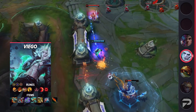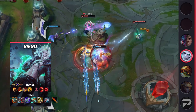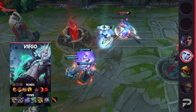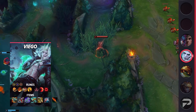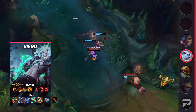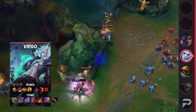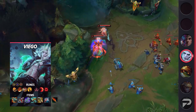For runes, you want Conqueror, Triumph, Alacrity or Tenacity, Coup de Gras, Sudden Impact, and Ravenous Hunter, with stat runes being Attack Speed, Adaptive Force, and Armor. For your items, start with Emberknife and then build into Kraken Slayer, Steelcaps or Merc Treads, and Blade of the Ruined King. After that your item choices vary depending on the game — if you want to go full carry, grab Collector, Infinity Edge, and Lord Dominik's Regards to be a true glass cannon. But if you want to be a bit safer, you can fit in Sterak's Gage, Death's Dance, and either Wit's End or Guardian Angel instead. Viego's stats aren't that great, but when he's played well, he is an incredibly broken champion capable of straight-up 1v9ing in a lot of games.